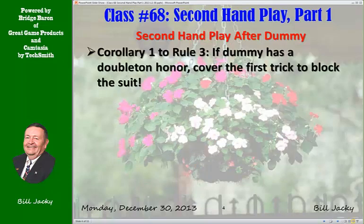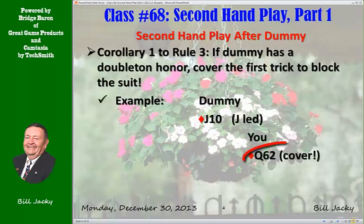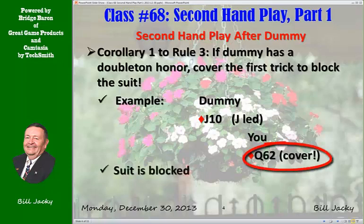Corollary to Rule 3: There are always exceptions. If dummy has a doubleton honor, cover the first trick to block the suit. Here's an example. Doubleton honor in dummy — Jack, 10. You have queen third. Cover. If you do, the suit will be blocked, at least making it difficult for the declarer.